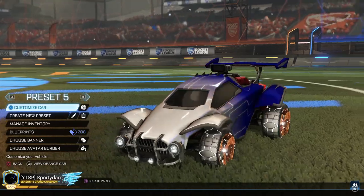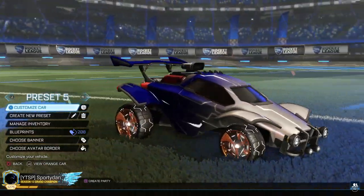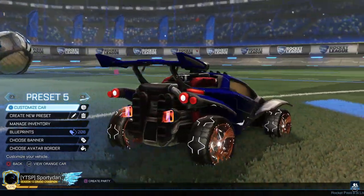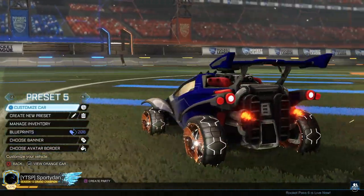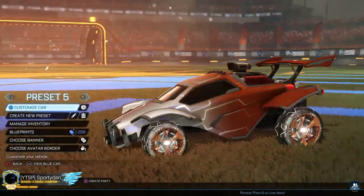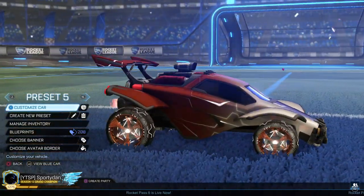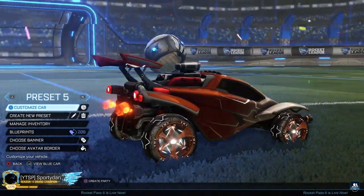So this is the blue side. Basically it was just getting that white Mainframe — the white as the accent — with the Bottle Car wheels, and the blue matches really nicely on the blue side. And then for this side, for the primary, I tried to match the copper as best as possible. But that Mainframe is really where it stands out.